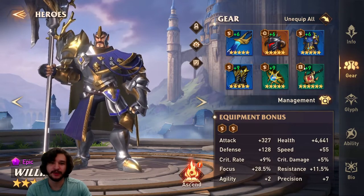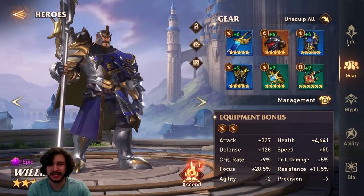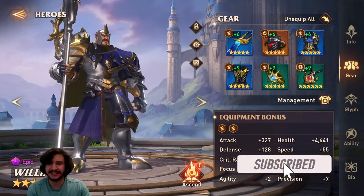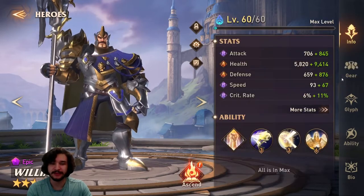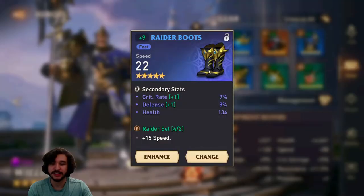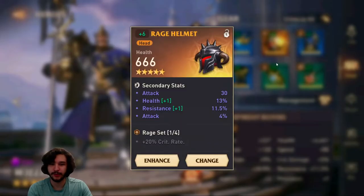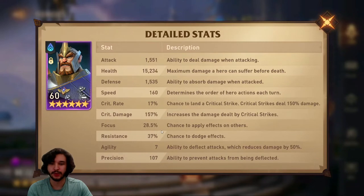Before heading into campaign, I want to go over the builds. I really only think you need one type of build, and that is tank. You're going to build him with high tankiness, high focus, and high speed if you can. Here we have an HP neck, HP ring, and speed boots, with focus and speed wherever we can get it. We have 28.5 focus — I would have liked that to be about 50, but we're waiting for the gear enhancement event. 160 speed, 15k HP, 1500 defense — really tanky, he's not going to die.